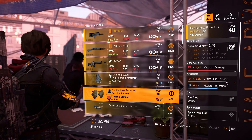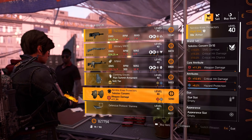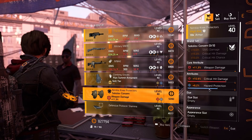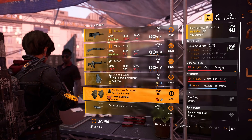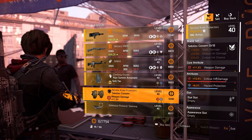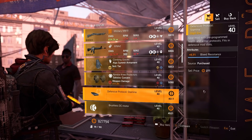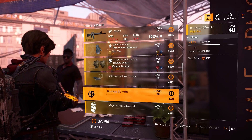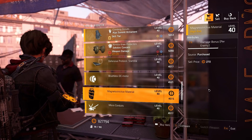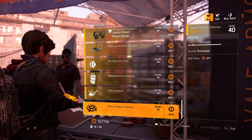Circle of Concern knee pads with 11.3% weapon damage, 10.9% critical hit damage, and 8.2% hazard protection — pretty decent. You can buy this and max it out since it's Circle of Concern, usable in an SMG build with hazard protection and crit damage. Mods: defensive protocol stamina mod at 8.3% bleed resistance, seeker mine mod at 4.2% damage, shield mod at plus one damage bonus per enemy, firefly mod at 5.8% skill haste, and decoy mod at 6% duration. That's it for Theater.